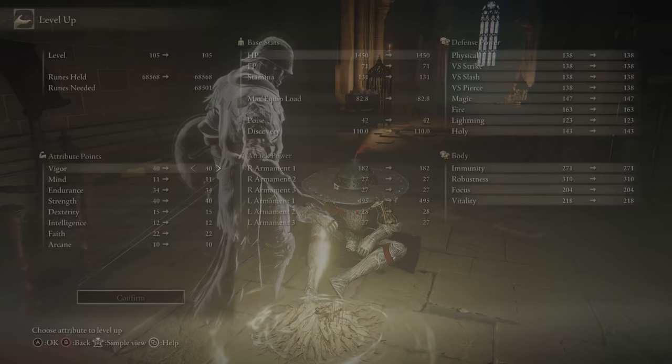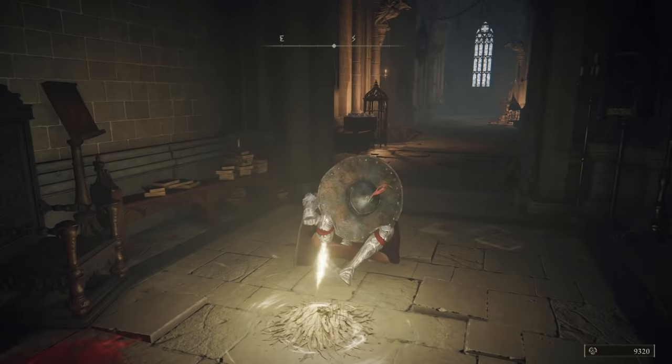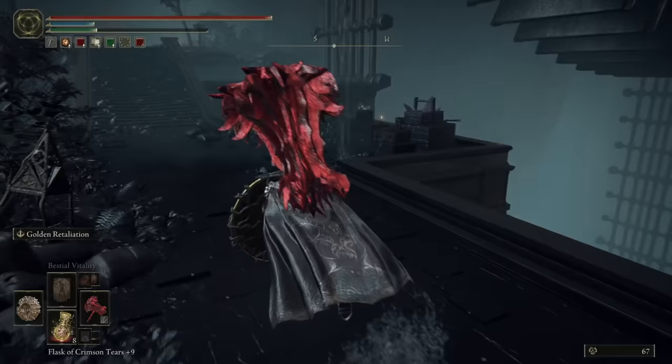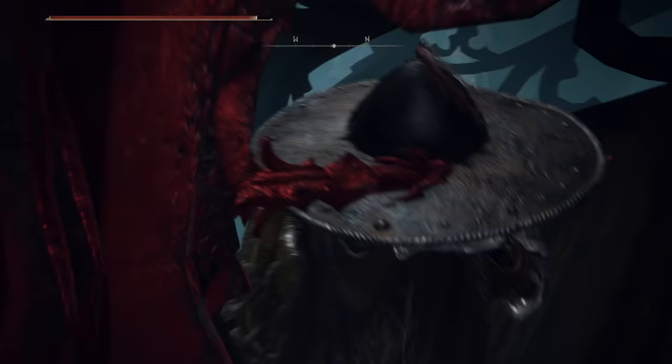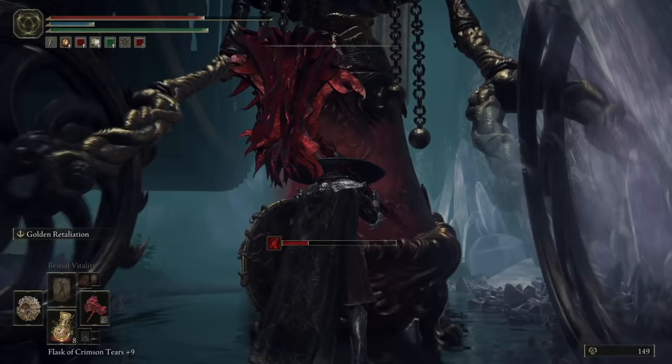Secondly comes a boss accessed in a really roundabout way that involves purposefully dying. The path to this one starts in the Liurnia region, and the quickest way to get there involves being about halfway through Raya Lucaria Academy. Once you are at this point, head to the Church of the Cuckoo Site of Grace and make sure to spend your runes first. Then, out to the graveyard and follow the path until you reach the giant water wheel type elevator. Use this to go down instead of up, and then instead of jumping off at the bottom, just keep going until you fully fall off.